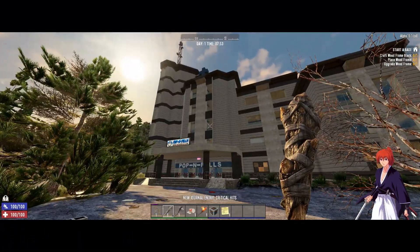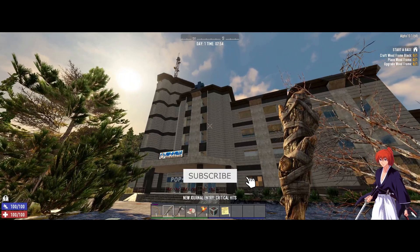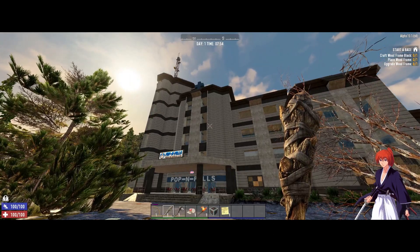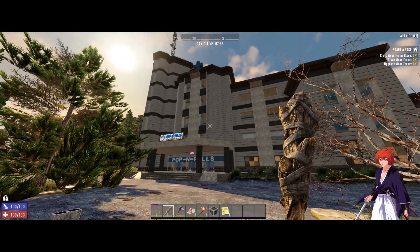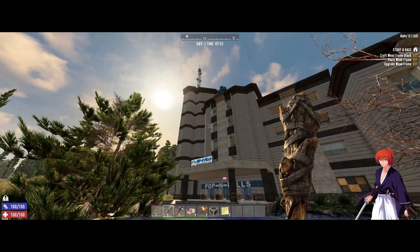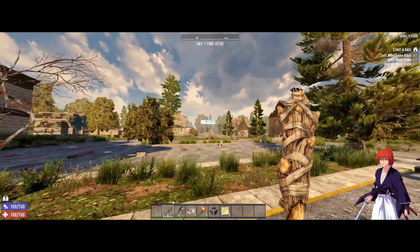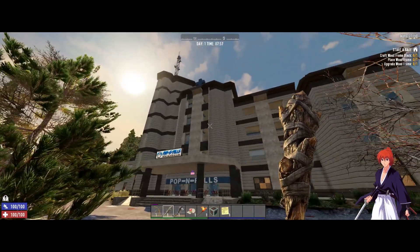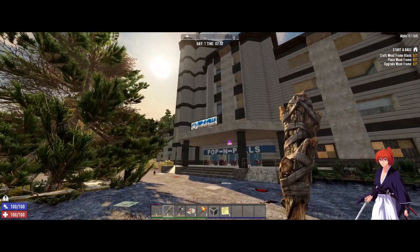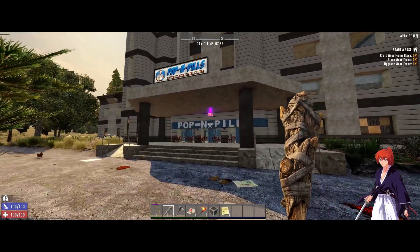Welcome back everyone. I'm playing Seven Days to Die, currently at Alpha 19.1 stable build. This is what the hospital looks like on the front — it's easily noticeable because it's a tall building, and it also has a Pop and Pills sign on the front.